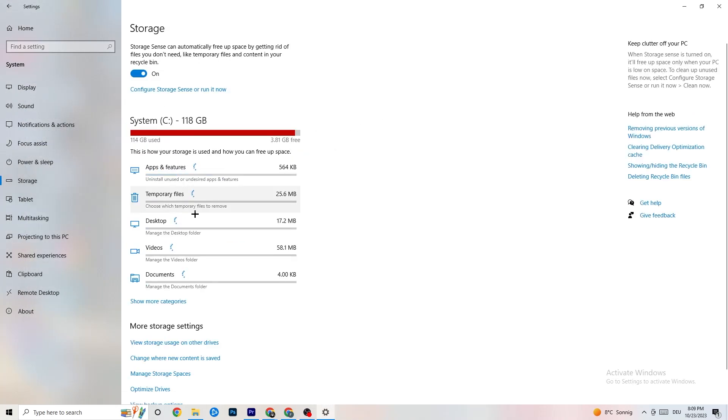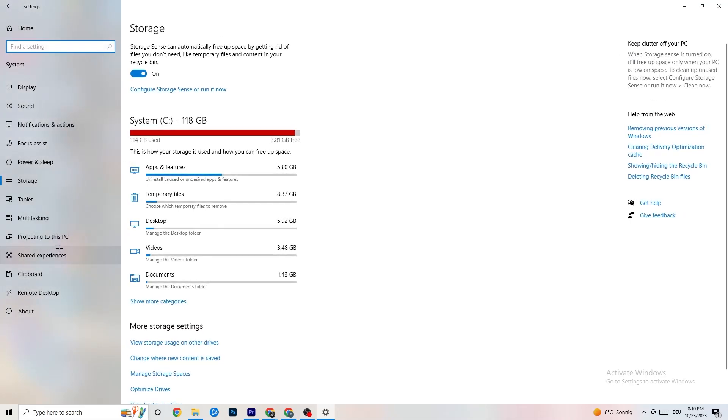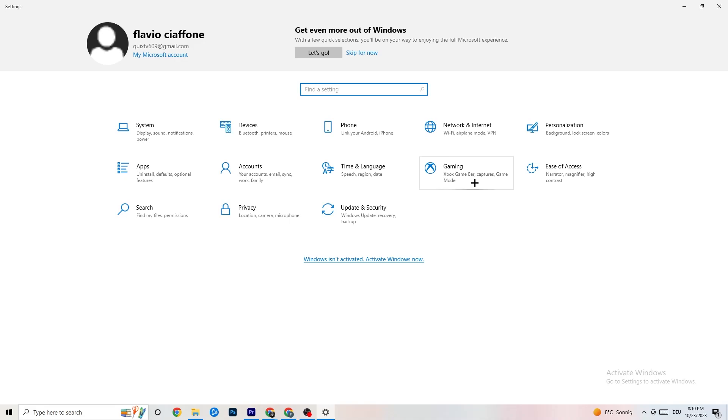Go to 'Storage' in Settings, click on 'Configure Storage Sense,' and run it now. Click 'Clean Now' — it will remove all trash files currently on your PC. This may take a little while. Once done, go back to the main Settings screen.